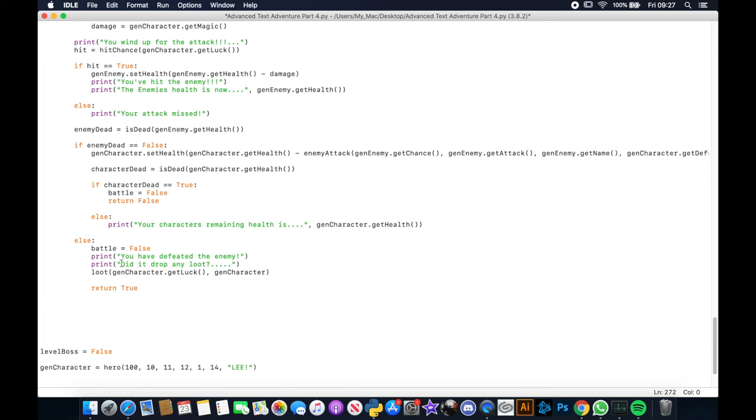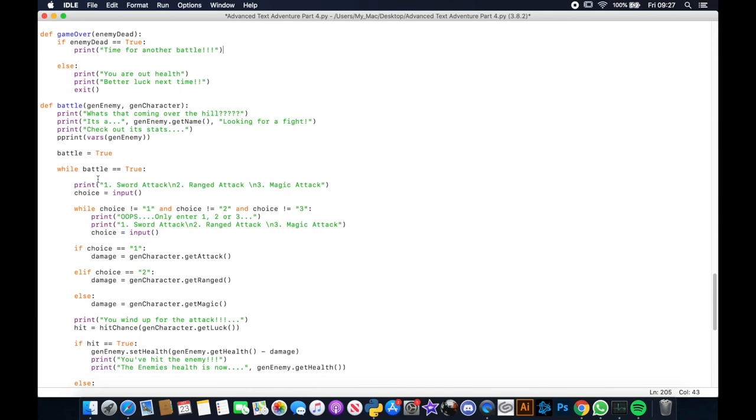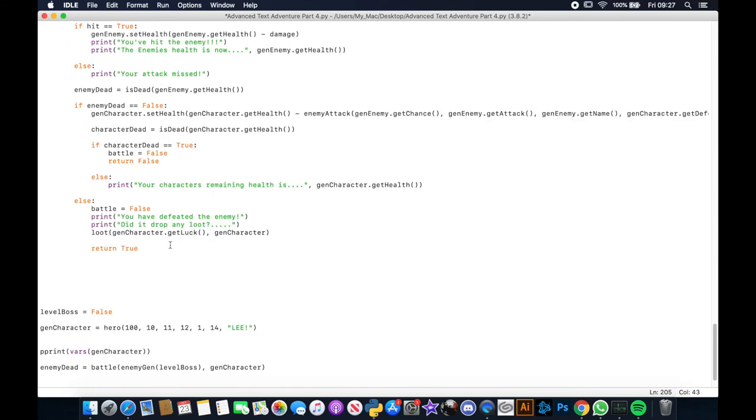So, a couple of points here. We've got a character dying at this point which will return false, stopping the whole function and going into the game over state. If this doesn't trigger, we end up generating the loot and returning true - which means the enemy is dead, time for another battle. I could have put the loot function in the game over check, but it doesn't really matter since it's in its own function. And that is it for the game over function and the actual battle state as well.